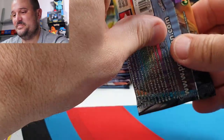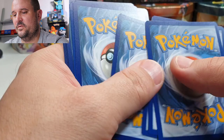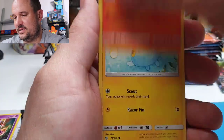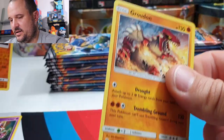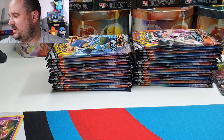Next pack: Piplup, Amaura, Kricketot, Slugma, Chinchou, Cosmoem, Talonflame, Jangmo-o, Onyx Reverse, and a Groudon. Regular rare. Let's jump into the next one.